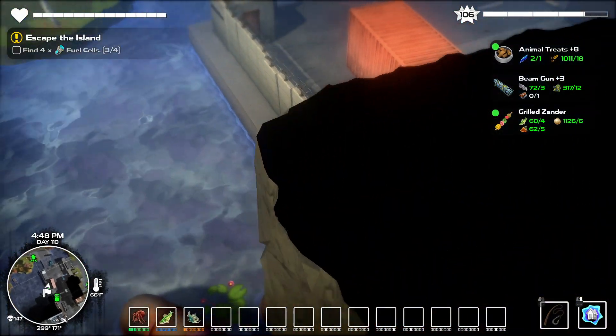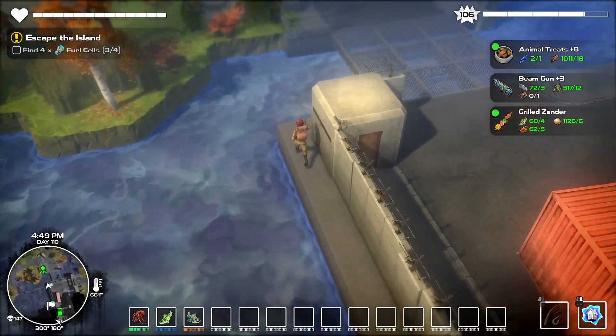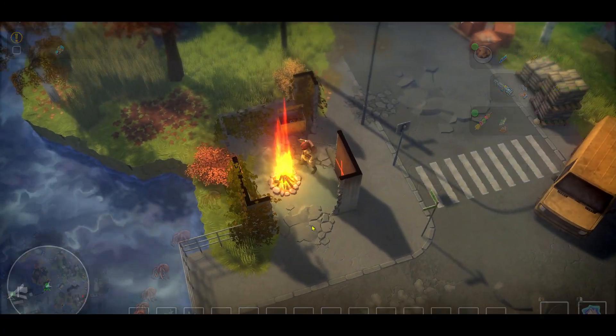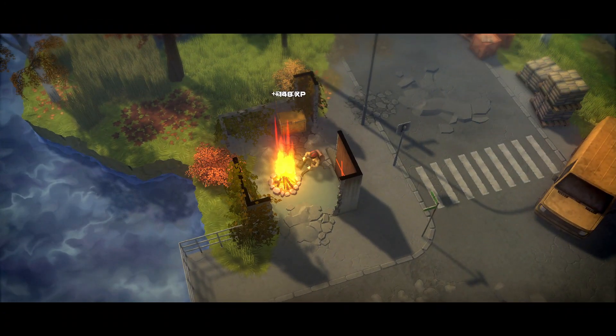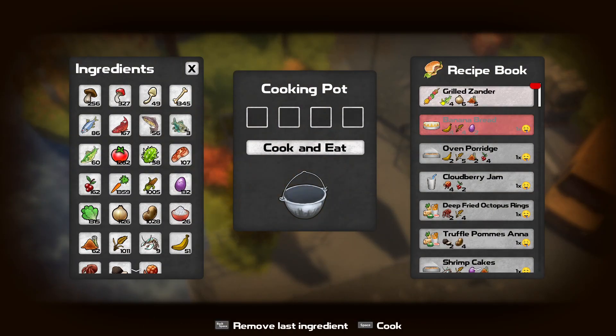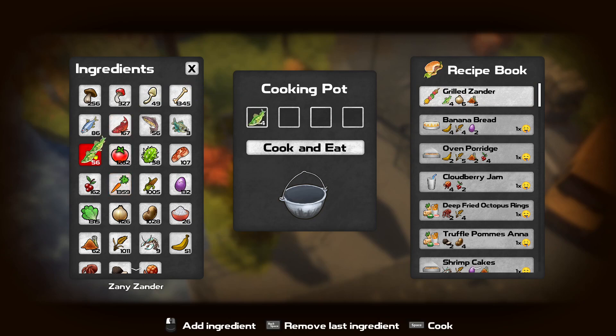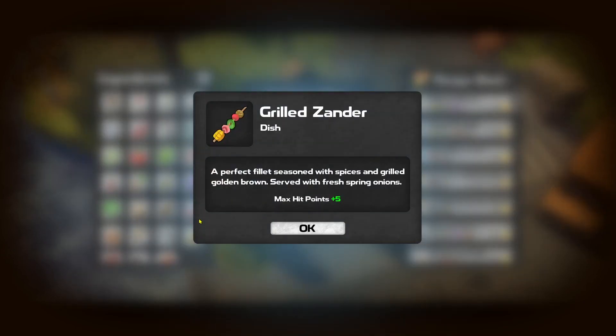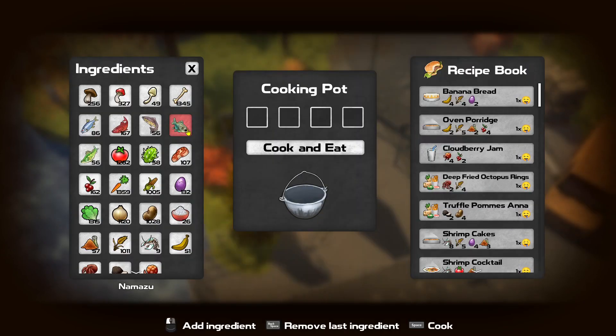Welcome back everyone, so we got what I needed — one of the Namzoos, one of the legendary fish. Now I need a camp, and I need to cook — I think it was four grilled Xander, six onion, and then five of this. Let's cook this. Five max hit.